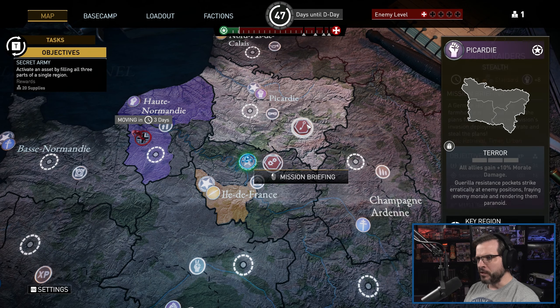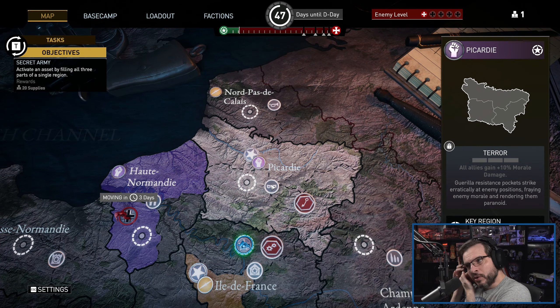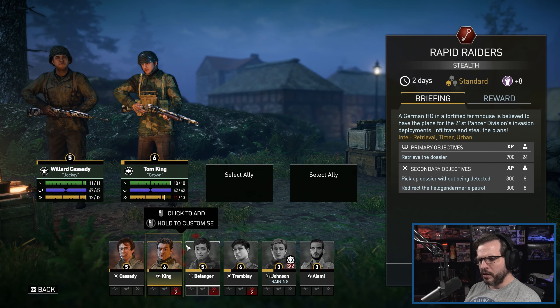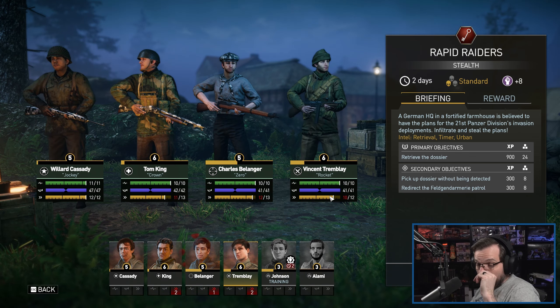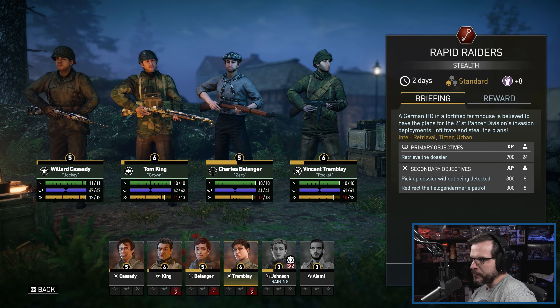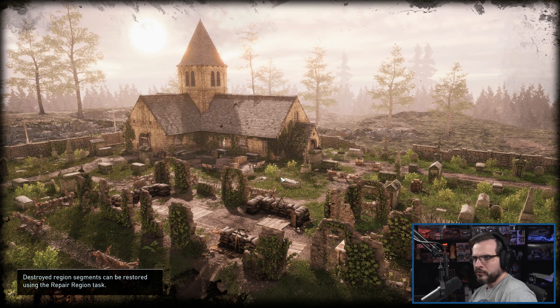Let's go for this mission up here. This region contributes double strength to the... oh, it's a key region! I didn't see those before. The key region contributes double strength to the resistance — maybe we should have worked on that one instead. Not in retrospect, but that's okay. This is another stealthy mission, although I'm tempted to leave Trimbley behind to get a little bit of his fatigue back. 10 is still going to be fine — it goes much lower than that. Both of these guys have 13 at the moment, so they're definitely okay as well.